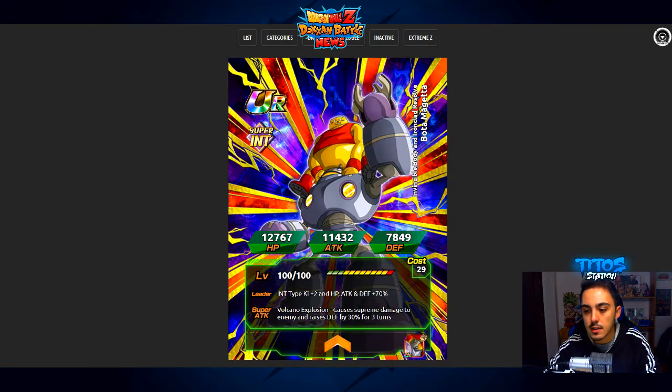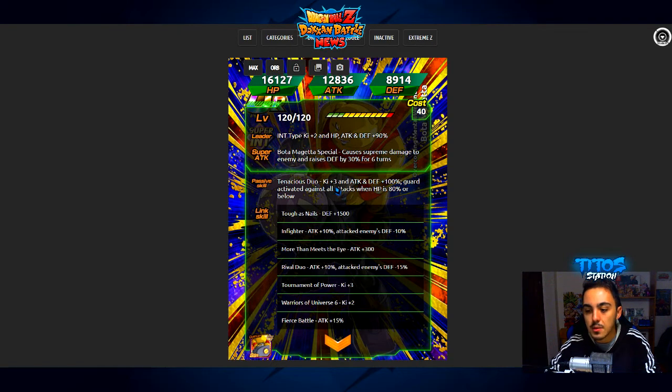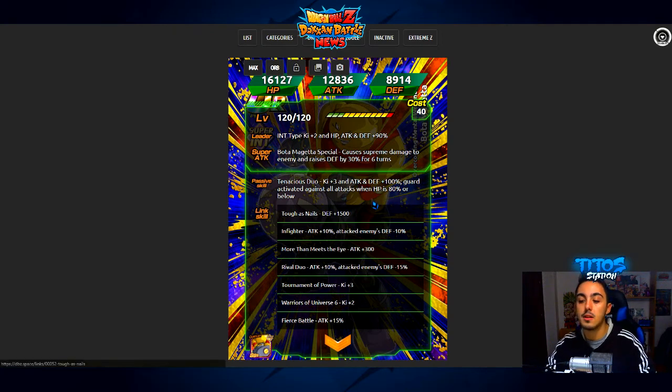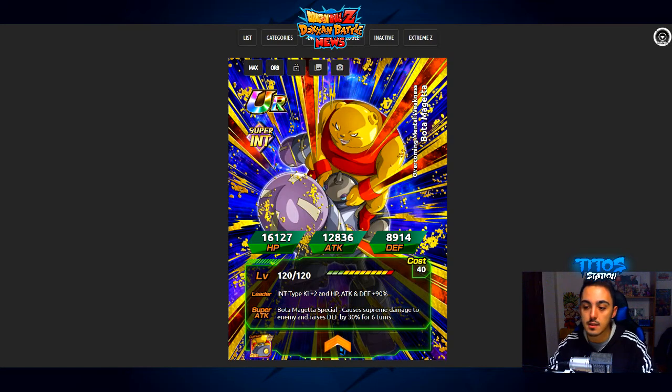We have a pretty cool new card — Bota Magetta — which is a summonable card as well, and it Dokkan Awakens into an insane-looking form. Its super attack causes supreme damage to the enemy and raises defense by 30% for 6 turns. In its passive: ki +3, attack and defense plus 100%, with guard activated against all attacks when HP is 80% or below. This is actually a pretty decent tank. It's also under the Universe 6 category leads, so it's going to be really useful.